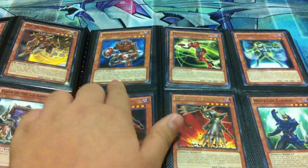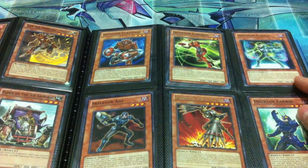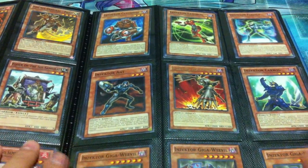I have one Centipede, a playset of Ladybugs, two Fireflies, a playset of Ant, one Giga Cricket, two Earwigs, and a playset of Giga Weevils.